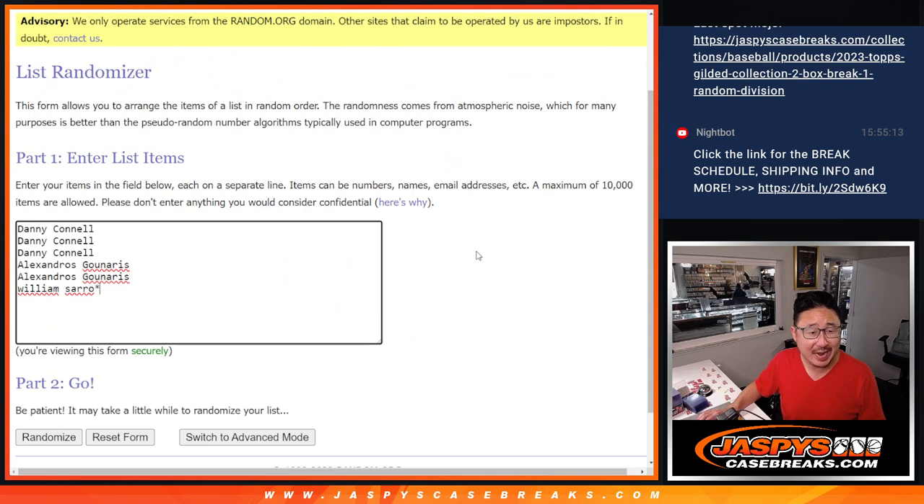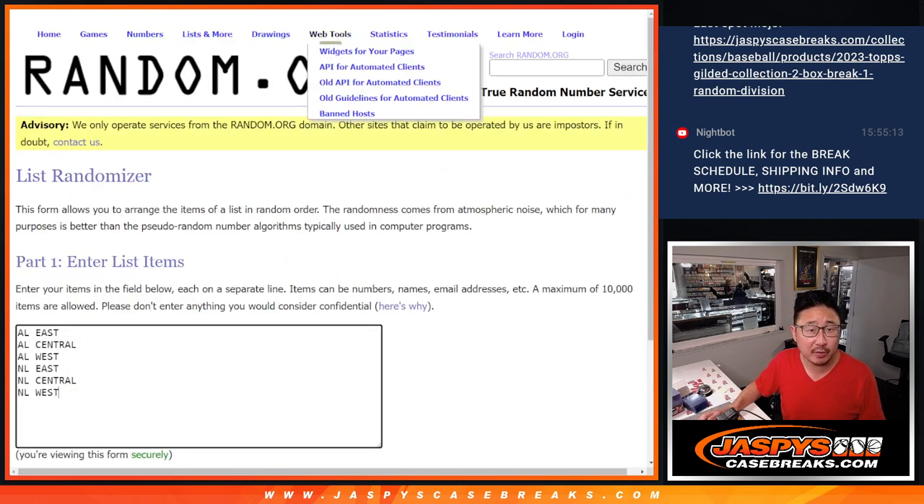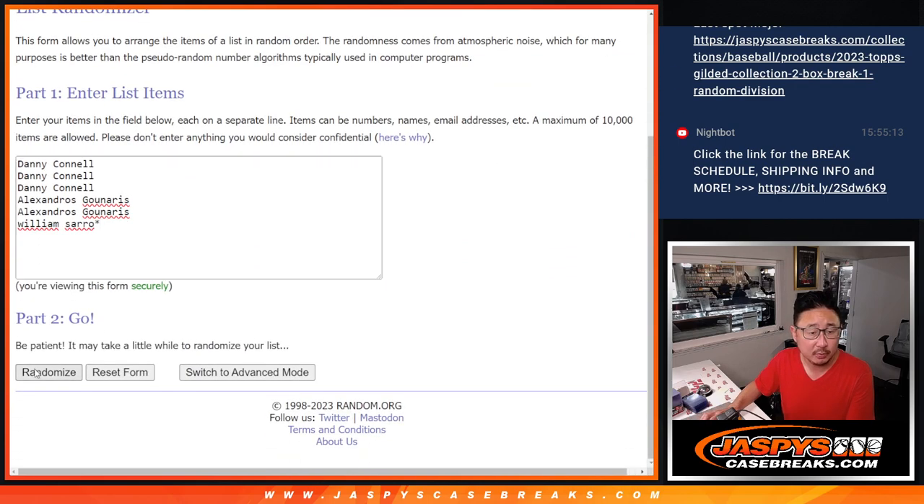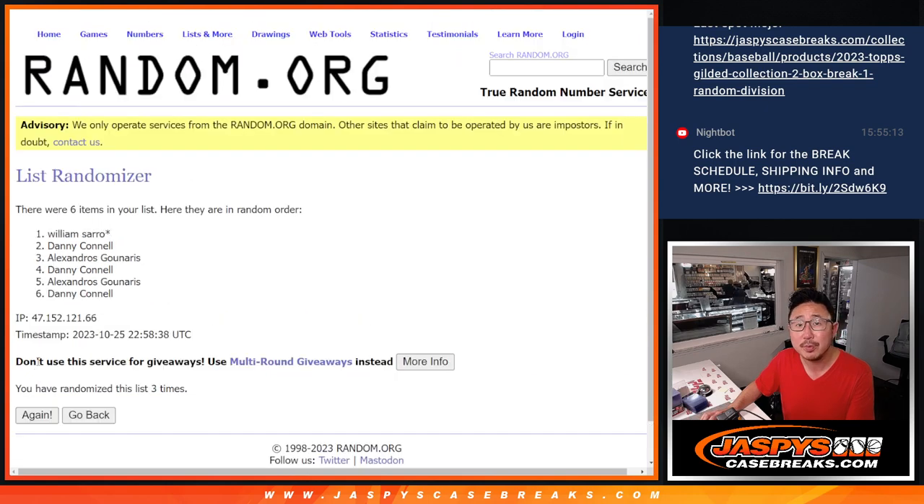Big thanks to this group — Danny, Alex, and William for getting in on it. There are the divisions right there. Let's roll it. Randomize names and divisions one and two, three times. One, two, and three.